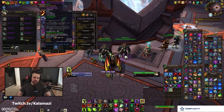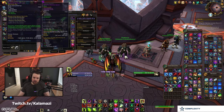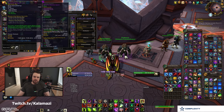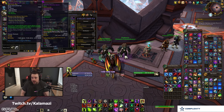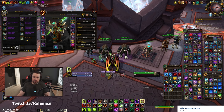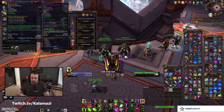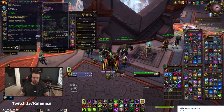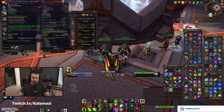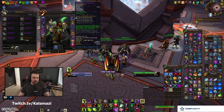However, one thing you can do is preserve sockets and tertiary stats. If I put a helm into the Creation Catalyst that has a baseline socket on it, the output tier helm will also have that socket. So if you have a 278 helm from the Great Vault that has a socket but your current tier helm doesn't, you can put that socketed helm into the catalyst and get the same tier piece with the socket preserved. This also works for tertiary stats like speed, avoidance, indestructible, and leech.